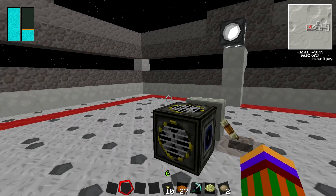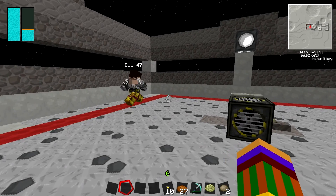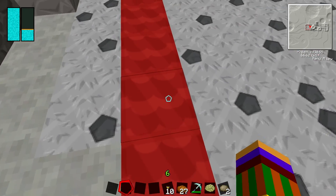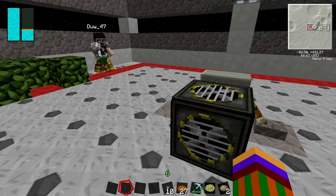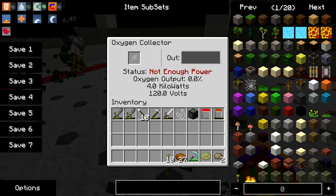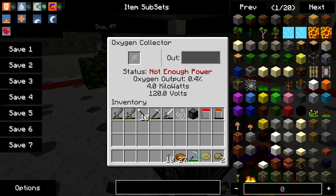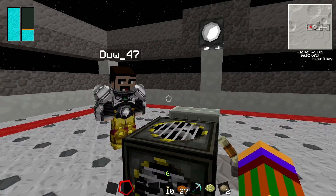We've got this red border around here because this is the perimeter — anything past here or on here won't actually collect. So if I put any leaves on the border you won't actually collect any oxygen. But if I put some inside, you get 0.4%. By the way, you need 223 blocks.